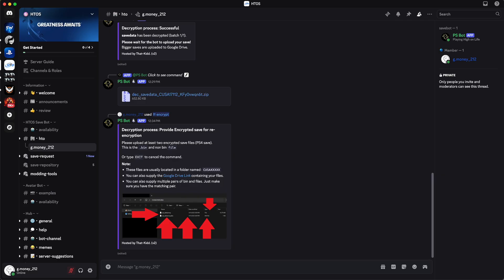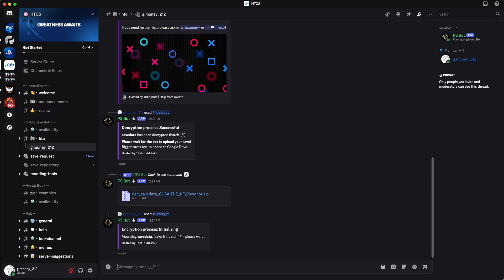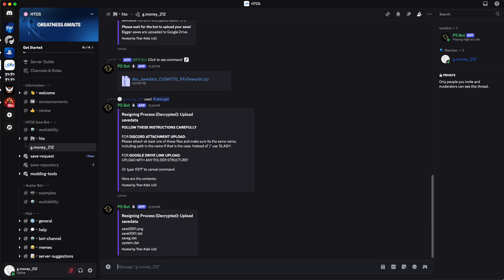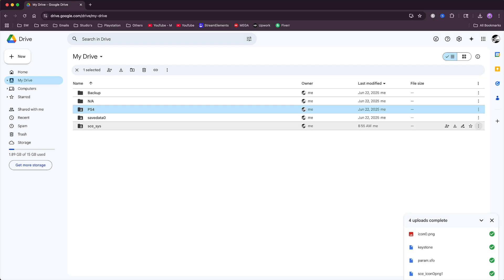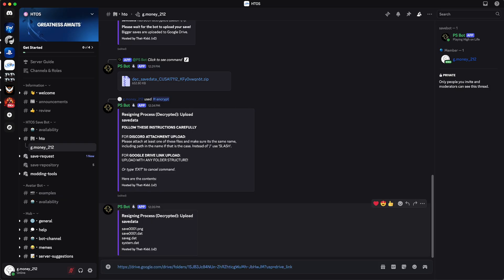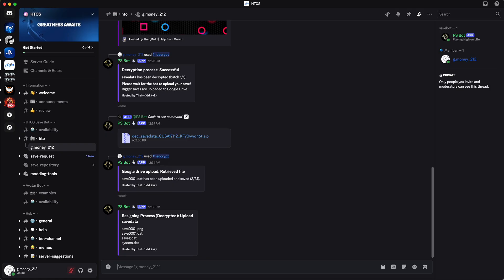Wait a few seconds and the bot will send another message asking for your save_data_0 folder link. Go back on Google Drive, get that link, go back on Discord, and paste it into the message box and press Enter. Wait a couple of seconds and another message will pop up. You'll see it says retrieve files — we are going to wait for this to finish, and then it will ask us to upload our SCE_SYS files from Google Drive. We're almost at 90% done.